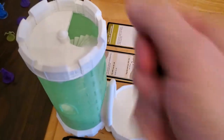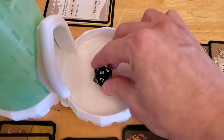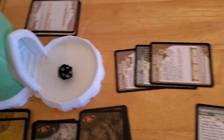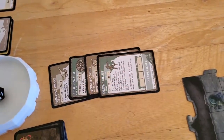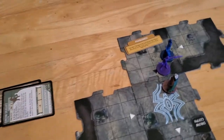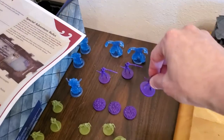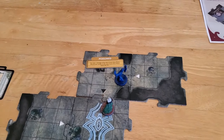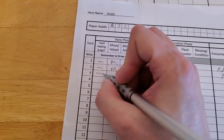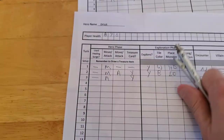So we roll the dice again and drop it in. That time he hits — 18. The Drow Duelist goes down, and we have enough experience now to cancel an encounter. The Drow Duelist is gone, so we take him off the board and put him in our pile of monsters in the waiting room. Drizzt attacked without moving, so he gets to draw a treasure. Let's take care of that right now.